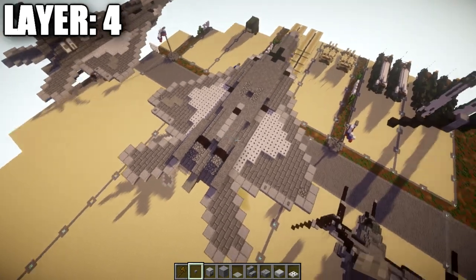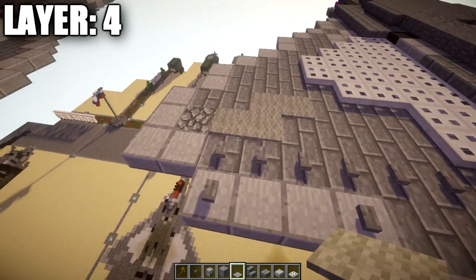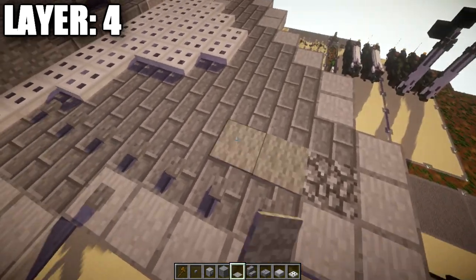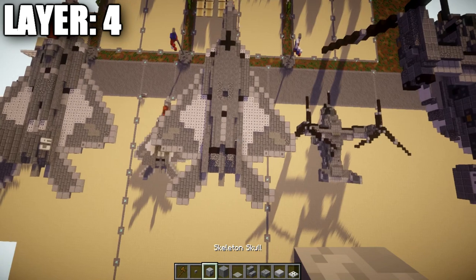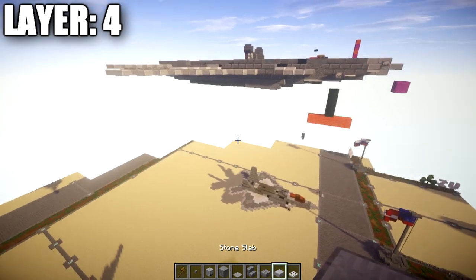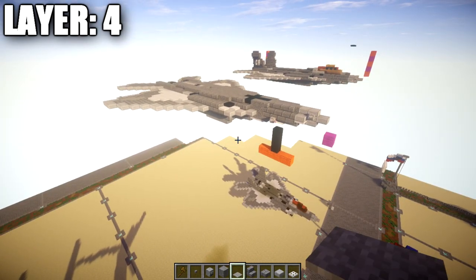The last thing is to place light gray carpet coming off this cobblestone block — one, two forward, then one and two more. Take that same design and flip it over to the left side and you'll have layer four complete. Your aircraft is starting to come together — that wraps up layer four. Let's move on to layer five.